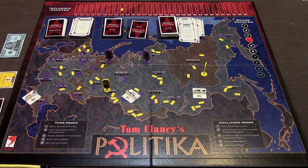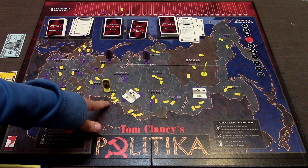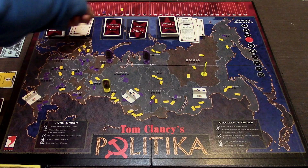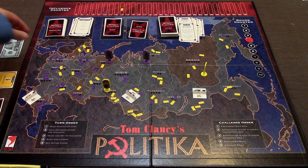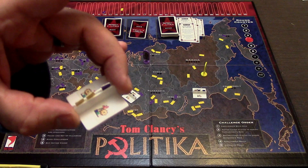Each person takes their influence tokens, shakes them up in a little cup, then draws out three or so and starts placing them randomly on the board. Whichever representative has the most tokens on the board has the most influence in that country. This is important because you move your influence counter up and down depending on how many countries you have influence over, and you'll be drawing production cards at the beginning of your turn. There are also three different uprising tokens.